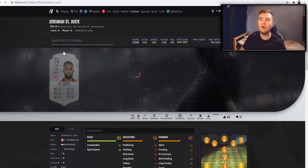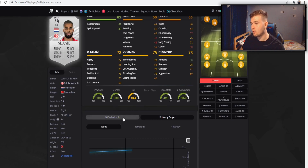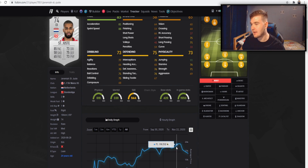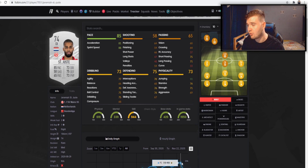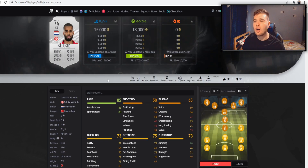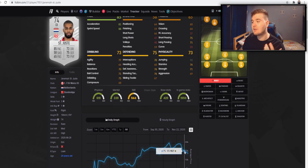I've also got loads of St. Justy on my trade pile. Looking at his daily graph: coming into the end of Che Adams' objective, he was 19k — very in demand, 85 pace, 75 defending, 73 physical — then he flew off a cliff to around 14k. I've bought over 20 at 13k and right now he's sitting at around 15–16k. We might see a rebound into Wednesday because people are completing EFL objectives, which require silver cards. This card should rocket when we get a new Silver Stars objective.